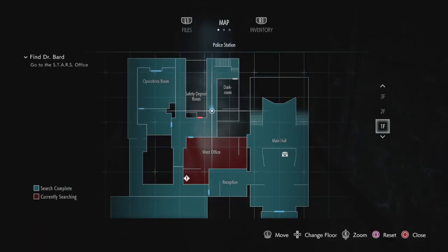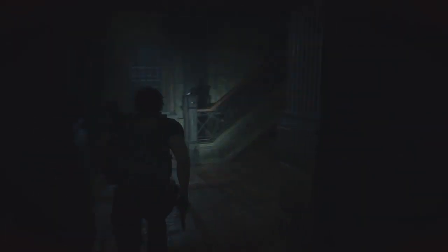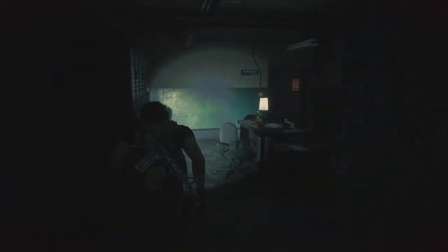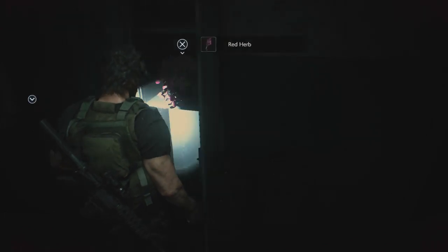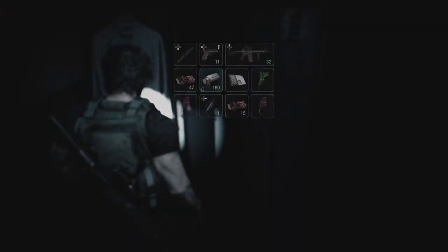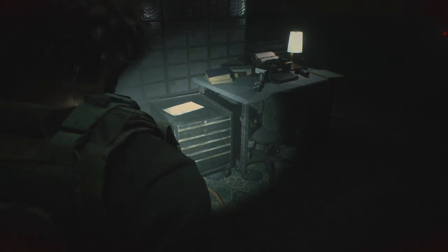Let's go into this dark room. Look at that — we found a safe room and a red herb. Saw rifle ammo! Oh my god, I'm already full — well, that's why we're here.